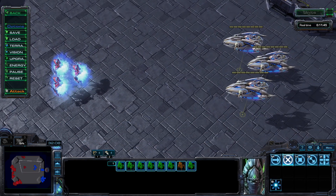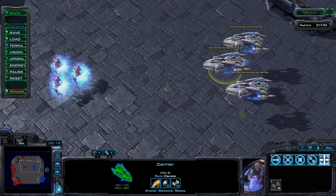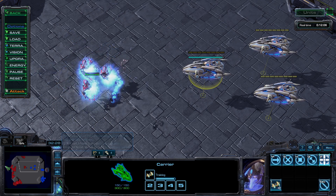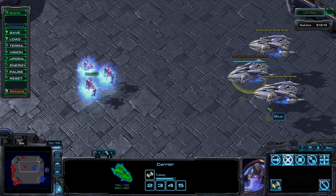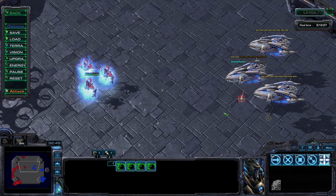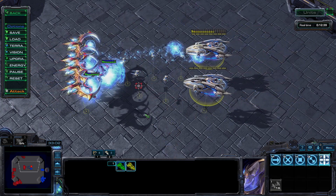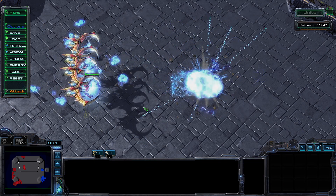Archons, thanks to their high shields and AoE attack, are your best bet for fending off interceptors. However, their short range and slow speed makes them ineffective for hunting down the carriers. Allow me to introduce the Tempest — with a range so distant they're practically off screen, and a bonus damage against massive targets, their name shall elicit terror in the hearts of carriers. Pair them with the Oracle's Revelation ability to provide vision and you've got yourself a near-perfect counter.